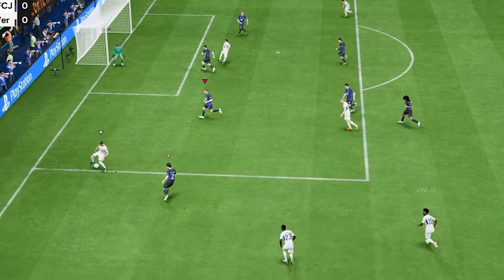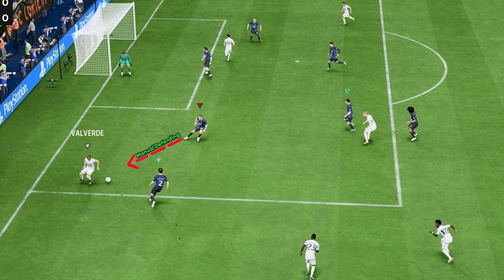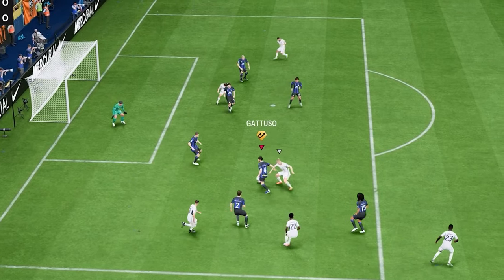Let's continue with cutbacks on defense. If you say you can't defend the dribbler and the potential receiver at the same time, then you haven't done your research. While manually defending the dribbler, you can tap the R1/RB button twice and hold it down after the second tap to activate the partial team press, which gets your AI-controlled defenders closer to the potential passing targets. Knowing and getting used to this changes the tide in your favor.